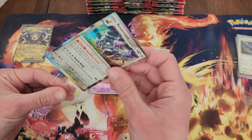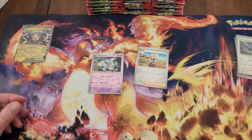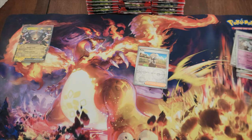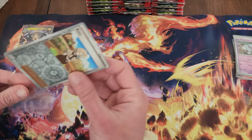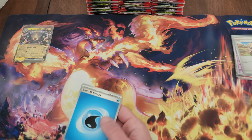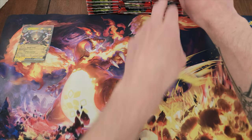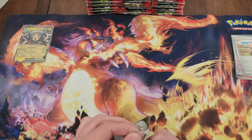I see they're really pushing energy again in this set — not a super fan of the energy style that has the silver border. It just seems a little weird looking. It doesn't quite feel Pokemon-ish even though it obviously is. It just makes it seem more official and less fun as far as energy is concerned.